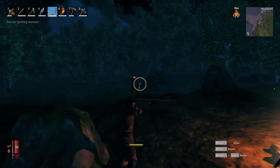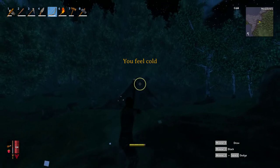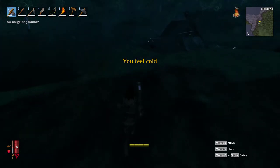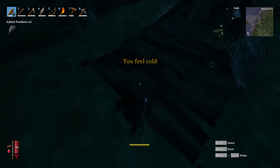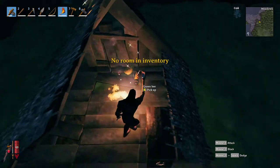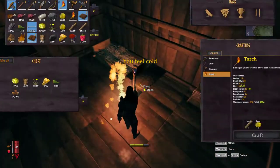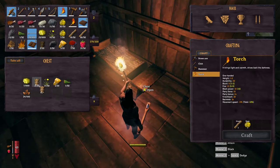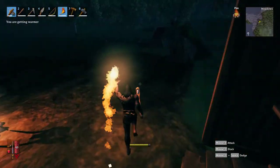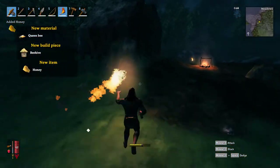You are getting warmer. Let's try about there. Did it poof? I think it poofed. Feathers. Resin. Queen Bee. No room in inventory. Oh, a honey and Queen Bee. Wow. Gotta make room for that. Queen Bee, Beehive, Honey. Alright — a sortment of things.